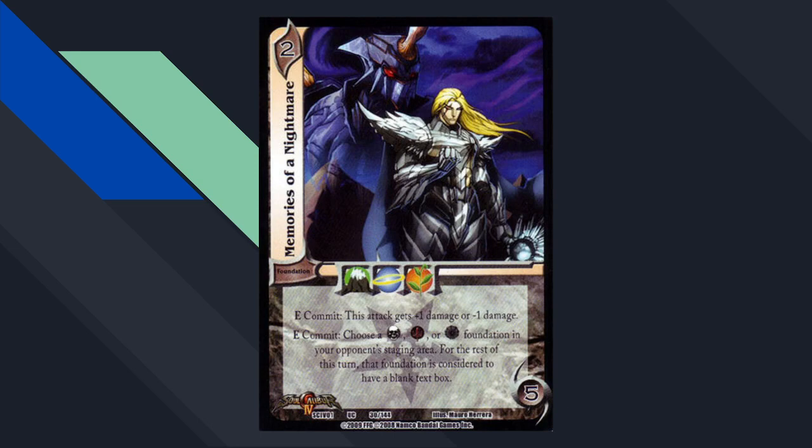Memories of a Nightmare — these two sets were also the first time we had something resembling seal. At the time they said 'for the rest of this turn that foundation has a blank text box,' which seal is a slight alteration of for technical reasons. These two sets introduced the idea of picking one of your opponent's foundations and saying that thing doesn't have text. There was a character themed around this. This card is eerily similar to Irrefutable Force of Nature where you pick one of the three symbols — probably some heavy inspiration there.